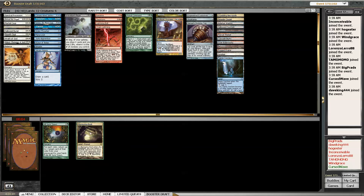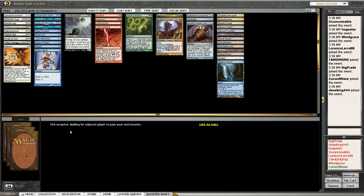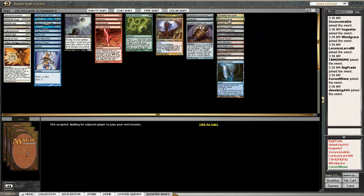Alright, I'll take this Bosk - take it away from somebody. That doesn't do anything for me though, white-green. Alright, sweet - my deck is pretty good I think. This has got to be a pretty good one.